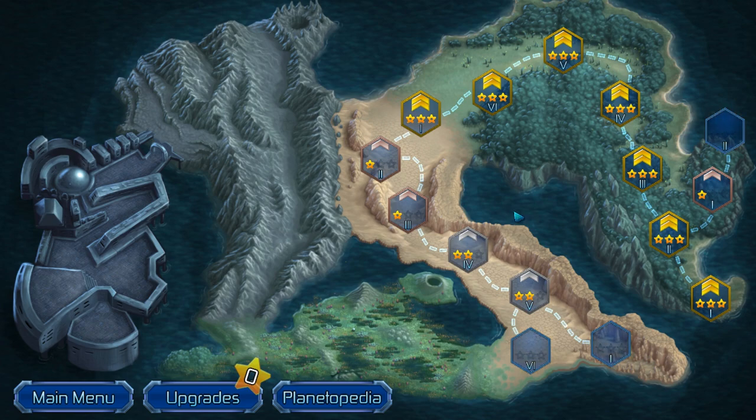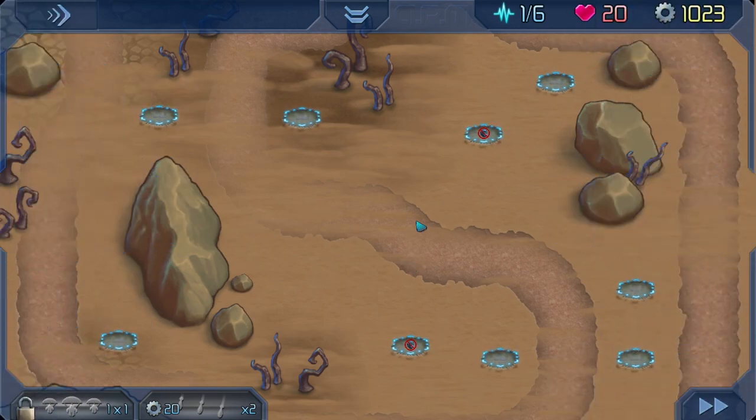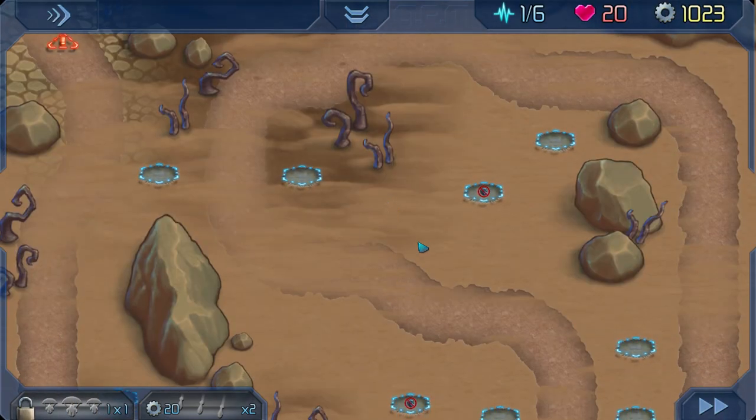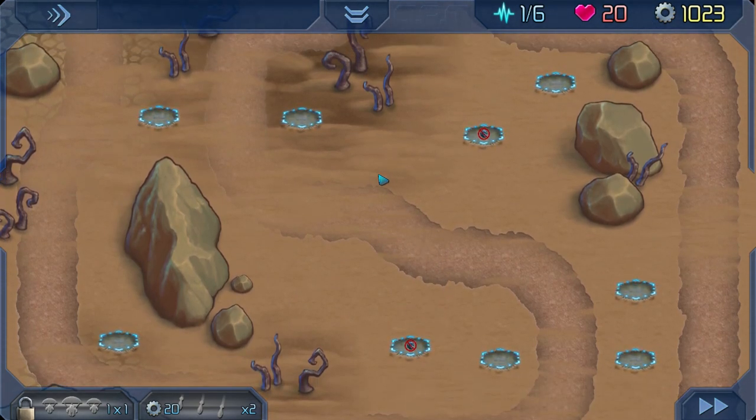Let's go ahead and jump into a match. This is going to be a boss battle, actually, for the Wasteland Biome. Since it is a boss battle, it only has one entry and one exit. Most of the maps, though, do have multiple entries, and a few of them have multiple exit points.